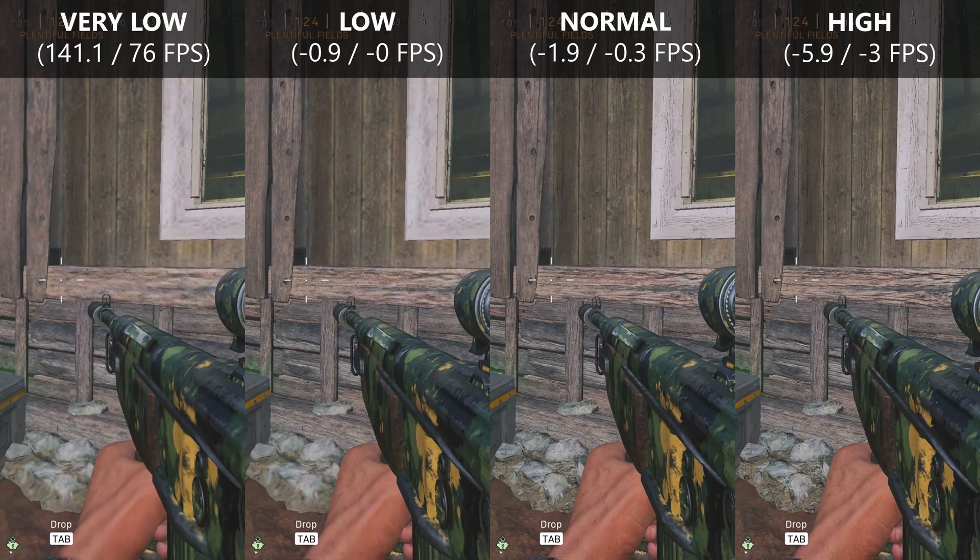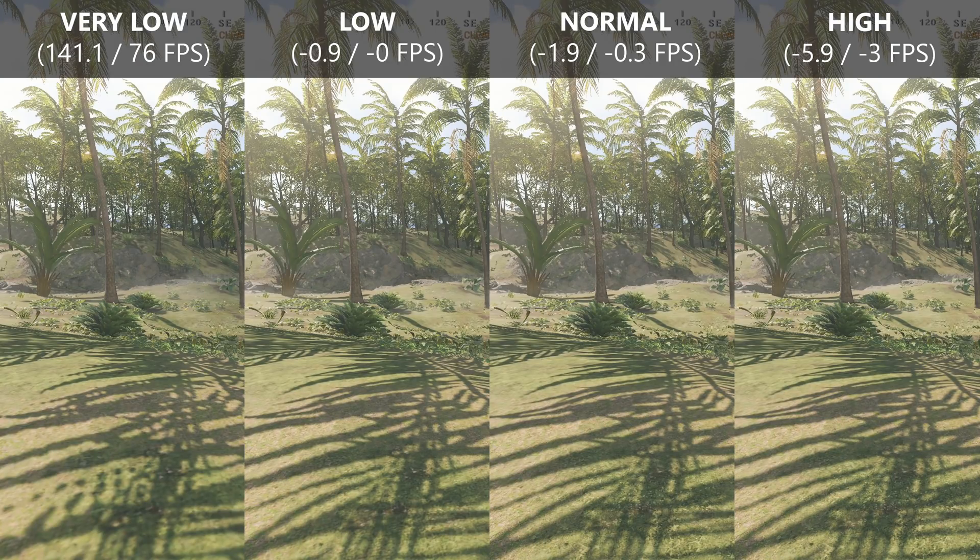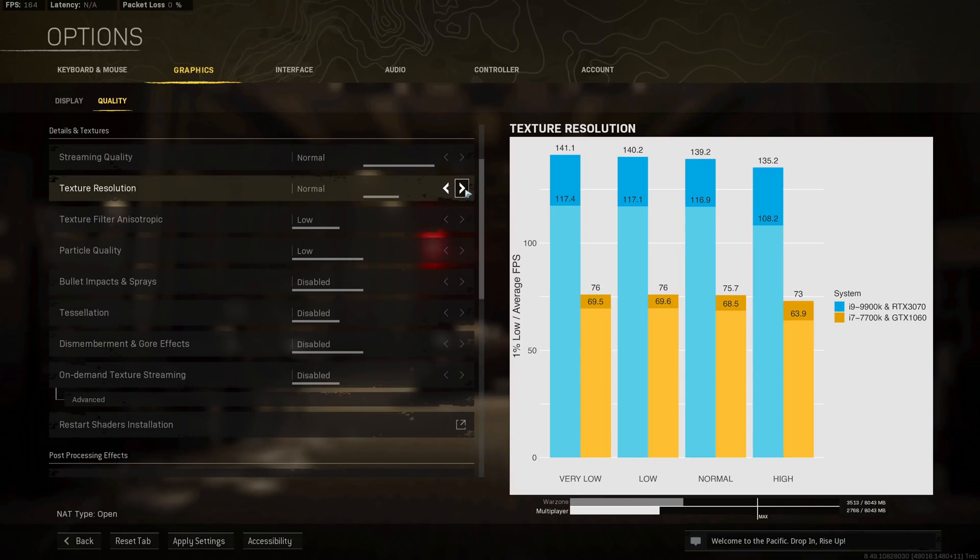Here's a comparison of the different texture resolution levels. There isn't much difference between low and normal options, and this is reflected in their similar performance numbers. Increasing texture resolution to high has a measurable and significant impact on performance — I'd only recommend high if you want to take nice screenshots. Otherwise, set this to low or normal depending on how much VRAM your GPU has.